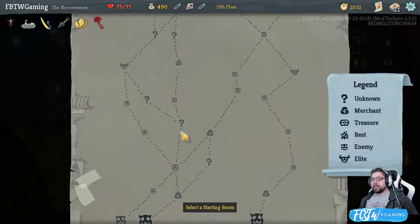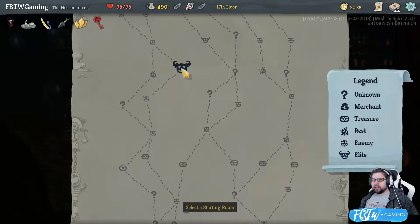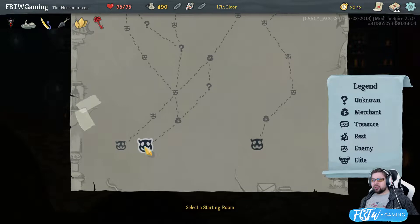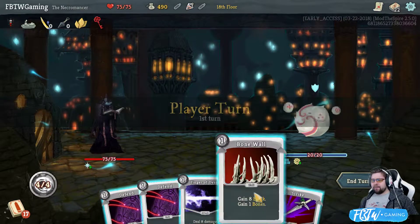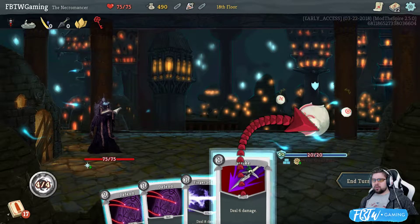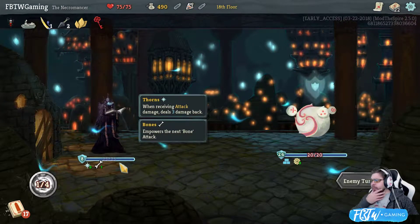We want to hit this shot. That's one elite. One elite on that side. We can get to another elite over here. We can get to three elites on the left. So we're definitely going to go like here, here, and then up. The artifact sucks, honestly. Just doing that to get the bones up.